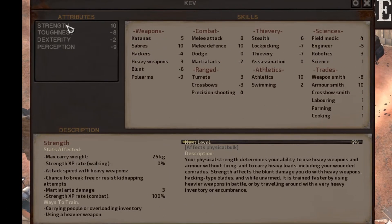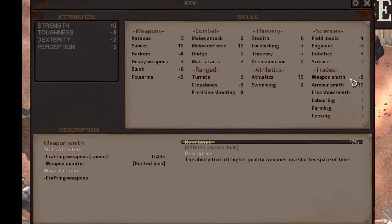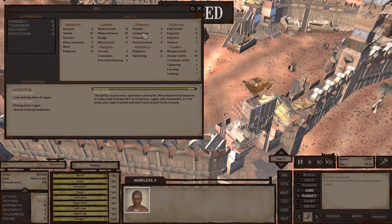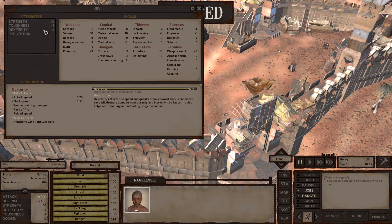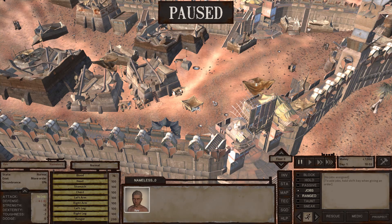Looking at our stats, we're not very skilled at anything — in fact we have negatives in certain skills such as weapon smithing and engineering. How this game works is you level up by doing the skill. For example, athletics — your ability to run faster — you raise it by running. It even tells you in the bottom left. You can raise strength by running with a heavy inventory, carrying people, or overloading inventory.